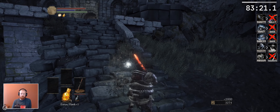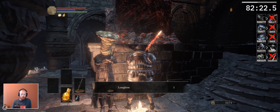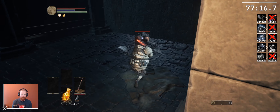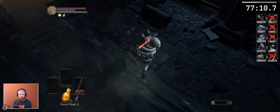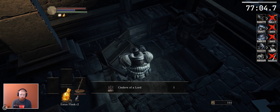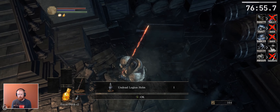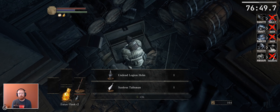That was way too easy — he's not supposed to be that easy. We got some boots and a longbow, thank you. What's down here? Who are you? You're much easier than the standard guy. And here's a bounty of chests — Cinder of a Lord! Hey, the Transposing Kiln! And what's this? I'm dead Legion... and we got a small Lothric Banner — damn it, we found it!